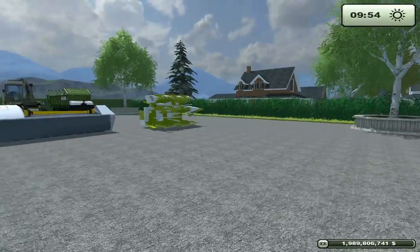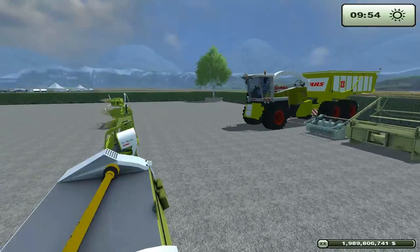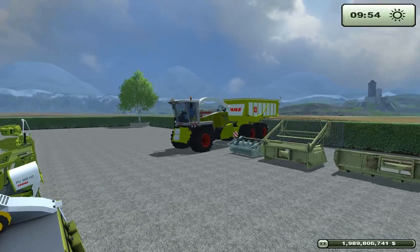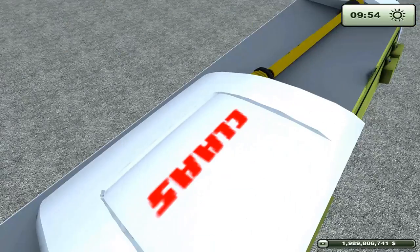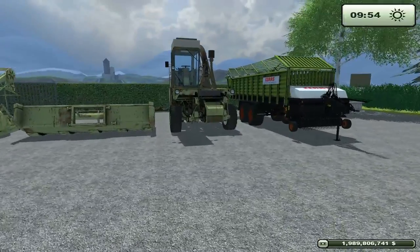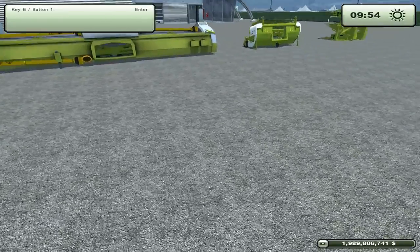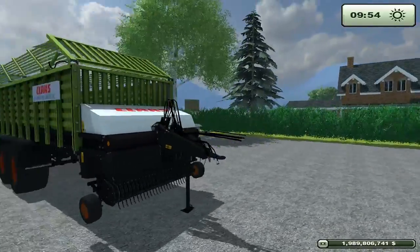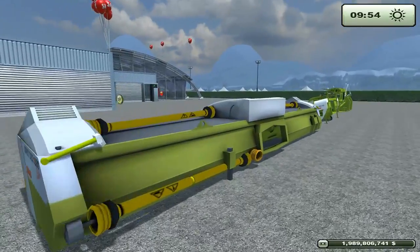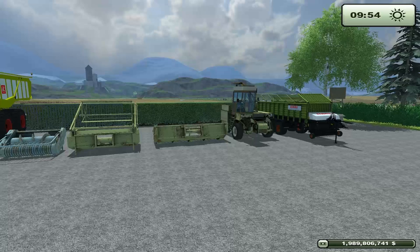And we're back with a relatively diverse category — well, that's not super diverse. It's really three pieces of equipment. We've got the Klaas Jaguar 900 Cargo Multifruit with all of its attachments, the Forskrit E281 and its attachments, and the Klaas Quantum 3800K. These are all foragers of various description, so they're really competing against the in-game piece of equipment.